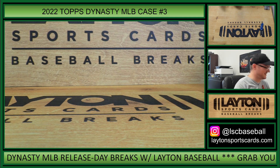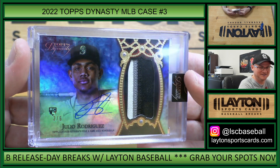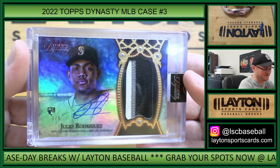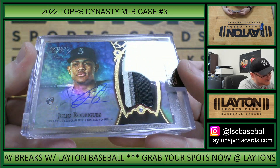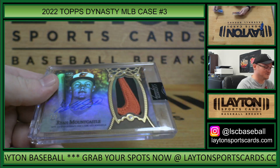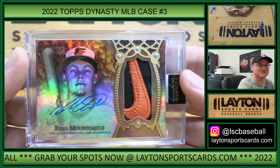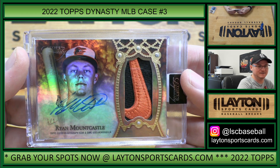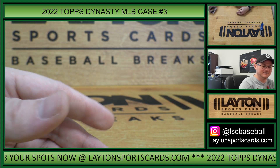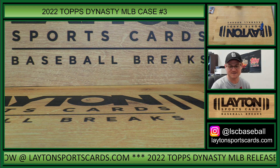Take a look at these two cards one more time. The J-Rod game used rookie patch auto — 3 colors on that, number 3 of 5 — that was for John A. And then the Ryan Mountcastle 1 of 1 Nike swoosh patch auto for Z-Lin. Great stuff, thank you everybody — this is a blast. Case 4 is coming up next, we'll be right back.